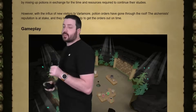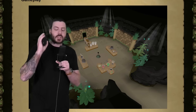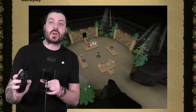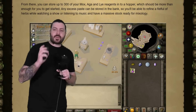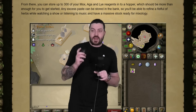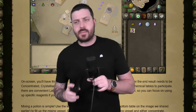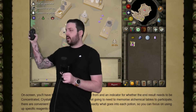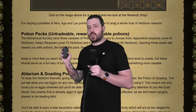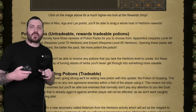The new Herblore activity is called Mastering Mixology, and one problem I have with it is the same problem I had with Guardians of the Rift — reading the blog, I just don't fully get it; it's way easier to understand by actually playing it. But the general gist is you're being told to make certain potions, you go make the potions, give them to the guy, and you get points. You don't necessarily need to use your own personal secondaries, but you can, and different symbols correspond to different herbs in your bank.